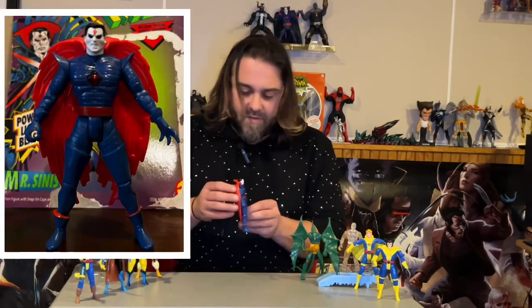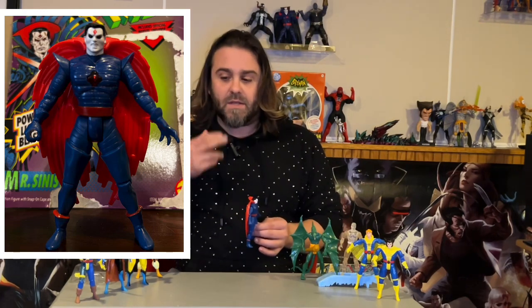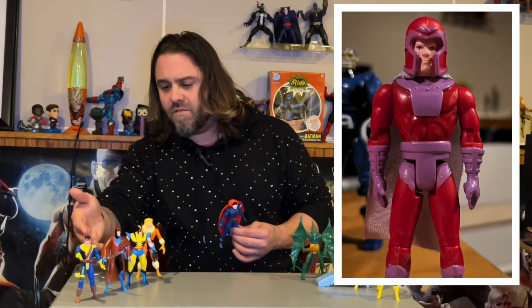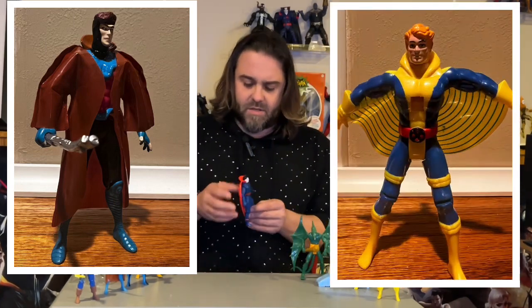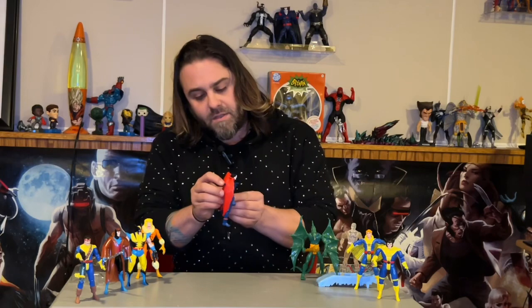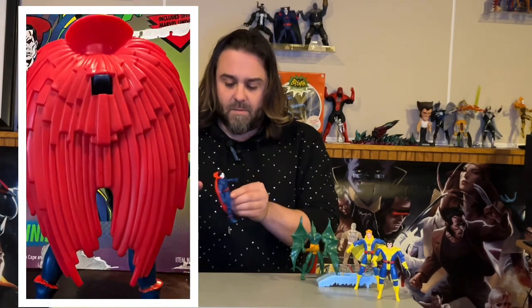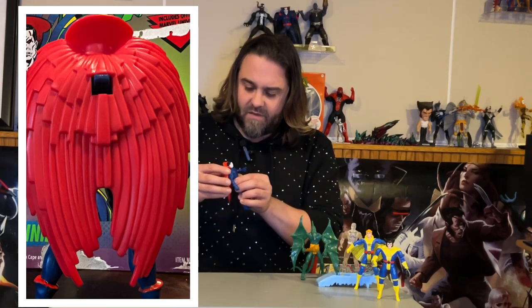His cape is a very cool solid sculpt. The only cape we've seen so far in the series is Magneto's fabric cape from the first one, and there's that kind of weird balloon fabric that Banshee and Gambit have. But this hard plastic is a very nice look, and it doesn't detract too much from his flexibility. The button to control his light goes right through the cape so you can access it. Obviously it doesn't still work, but we'll change the batteries out at some point. The cape comes off easily.